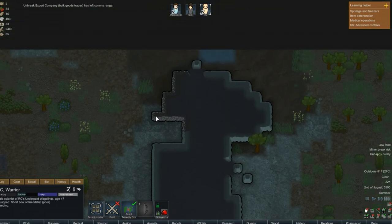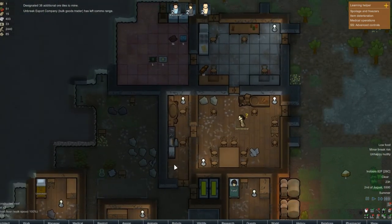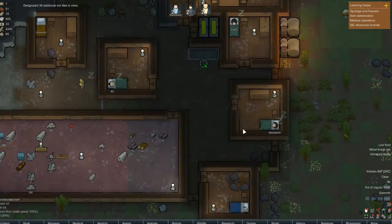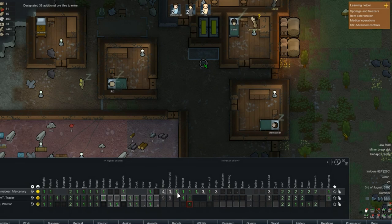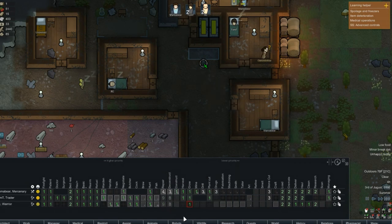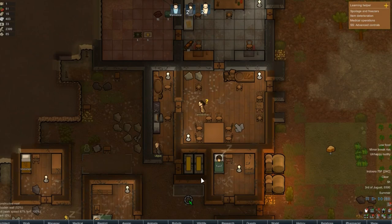Bulk goods trader has left. I'm going to mine out that area. Let's see what else we want to do — cleaning, work. We'll set you up as a nine and an eight on that as well, just in case you run out of things to do.